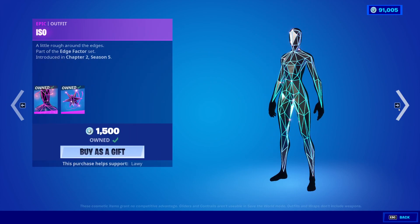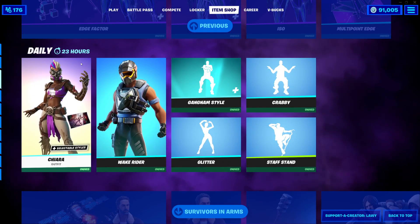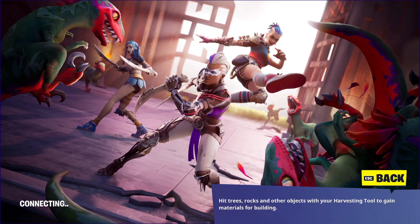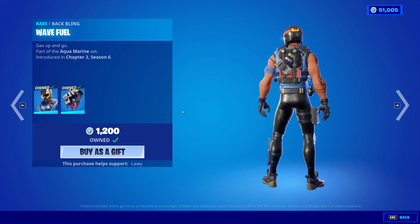You can buy it all separate if you would like to. Moving on from that, we have the Chiara skin back with the back bling Warrior's Wheel and the Scaly Standoff loading screen. Wake Rider — it's been a bit since we've seen Wake Rider. I think he was last seen on May 4th. Back bling is the Wave Fuel.